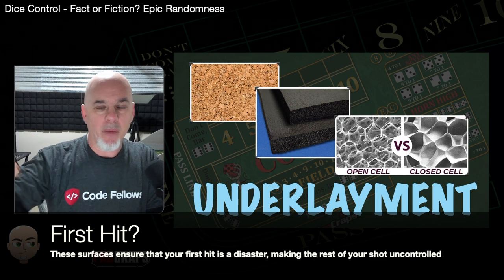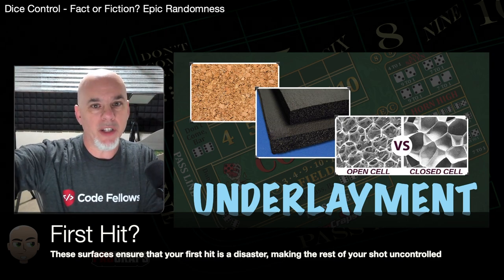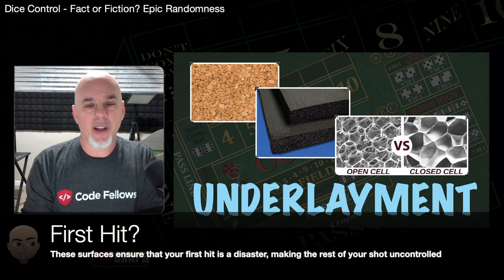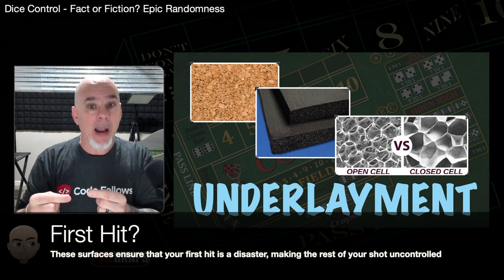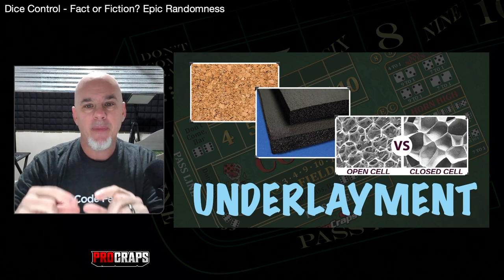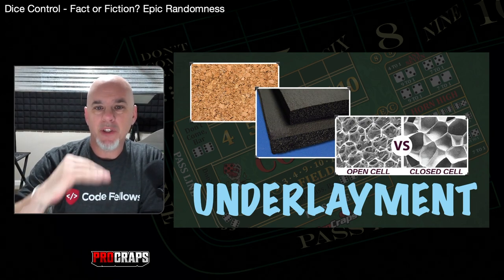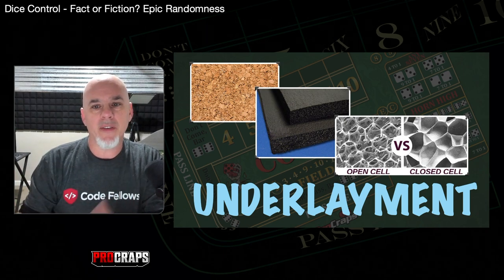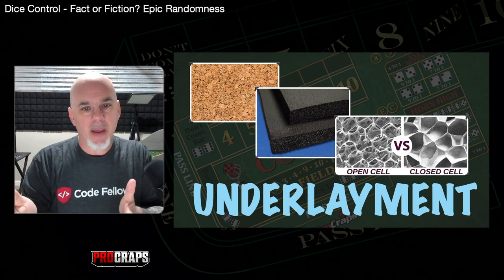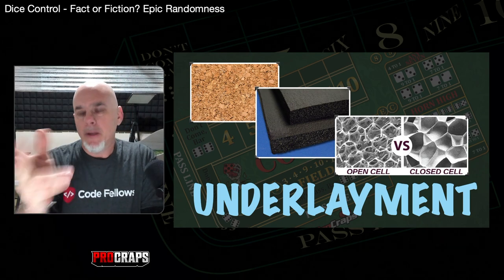Neoprene has the same effect but amplified. Cork absorbs energy; neoprene does not — it actually imparts negative energy onto the dice. When a corner of your die hits neoprene, it springs the die in the opposite direction with new energy. That's why on neoprene you'll often see dice bounce 90 degrees sideways and never hit the back wall, or even bounce backwards. It's almost impossible to keep your dice square on neoprene. But it lasts forever — casinos love it because it's easy to clean, lasts long, saves money, and keeps their brand looking great.